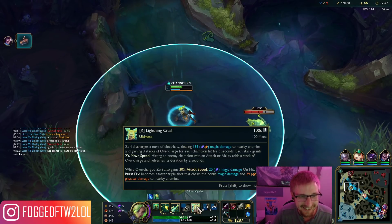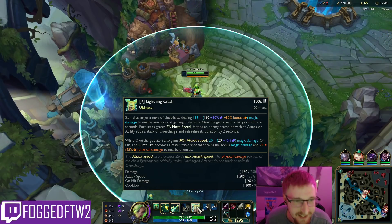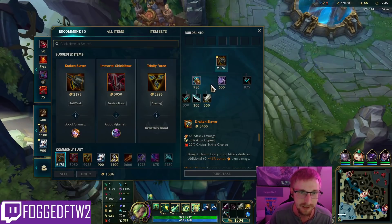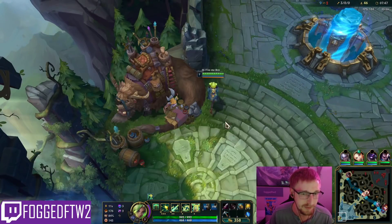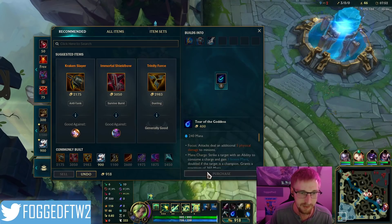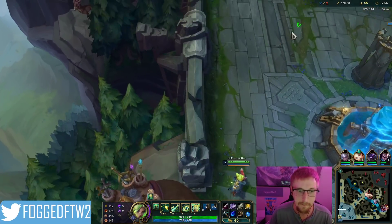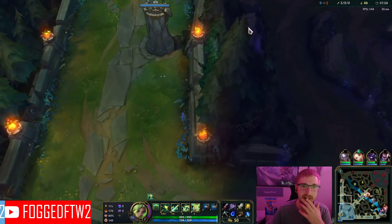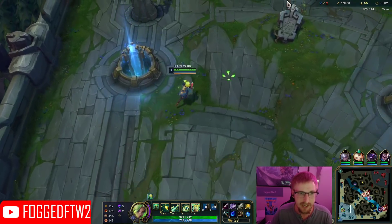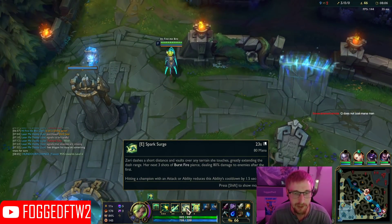Let's read this ultimate: Zeri discharges a nova of electricity dealing damage and gaining three stacks of Overcharge for each champion hit — okay, seems pretty nice. And when I use my E, my next three shots of burst fire pierce through targets.